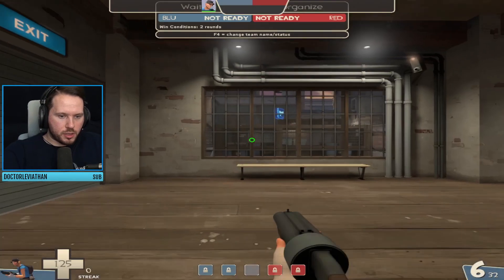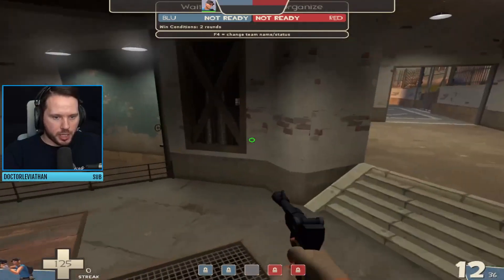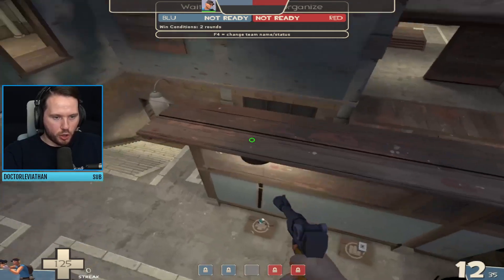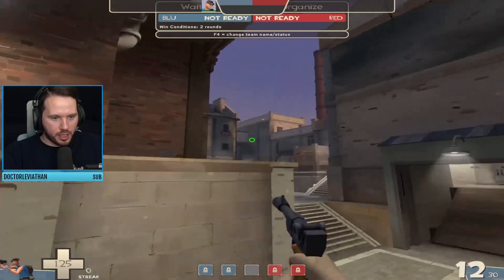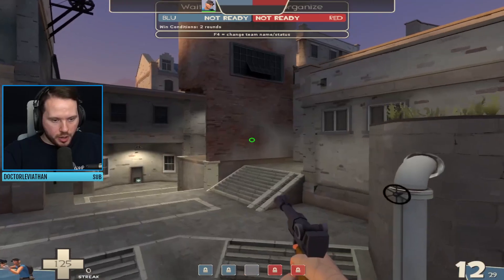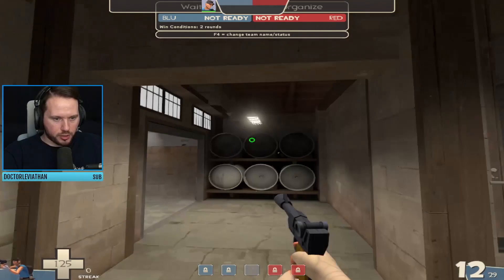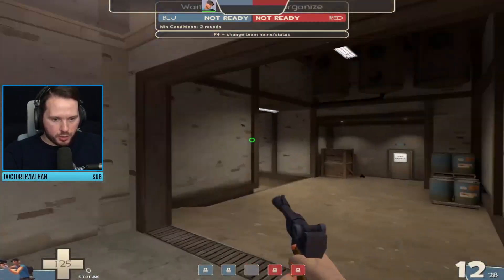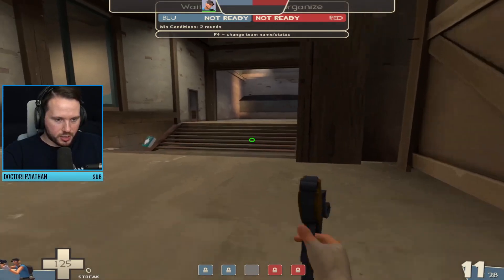First thing I want to do is just go over a couple of callouts that people should know. So we're going to have the lobby up in here. We've got the dungeon down here. Usually we just call this the wall or the ledge, window. This is alley. Call this elbow, shutter. Then calling this balk. This was called frog because there's a sneaky little frog in here. And this was called cheese because there's a little mouse trap with some cheese on it, but for some reason it's in the shadow realm.